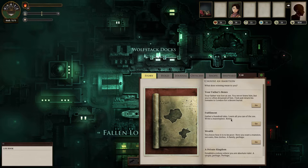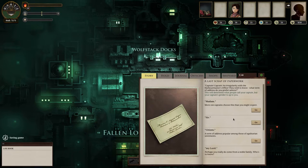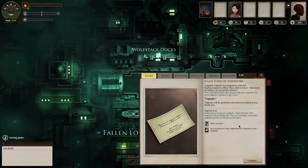After you've chosen your backstory, you choose your ambition — which is sort of the end game goal. I'm going to go ahead and choose wealth because I want lots of money. Then you choose how people will refer to you. I'm going to go captain — I like people referring to me as captain.